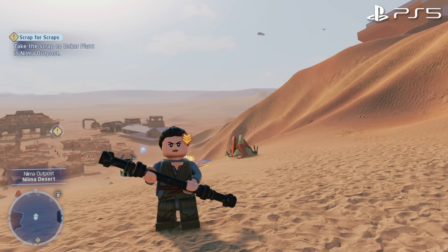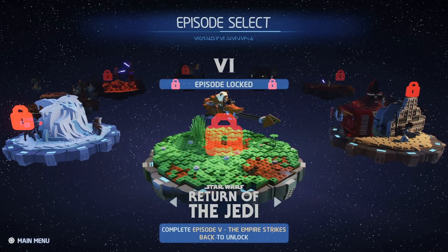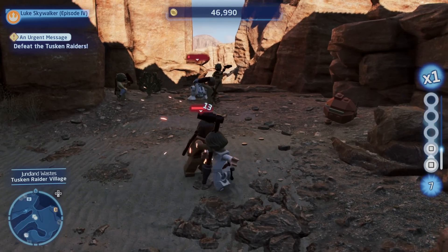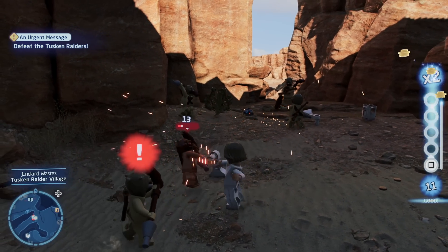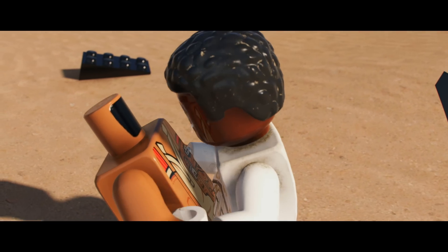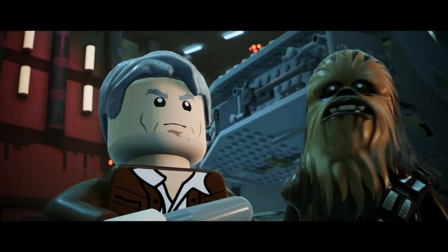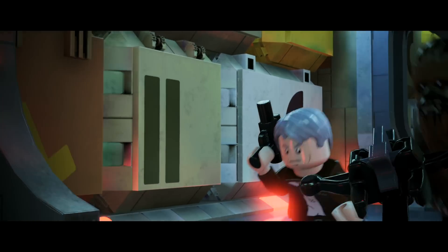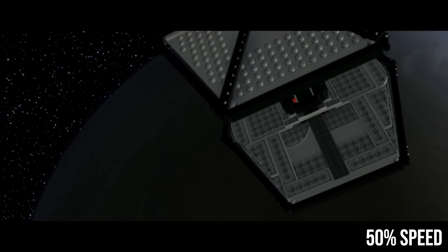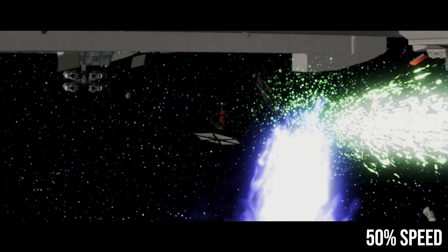Lego Star Wars: The Skywalker Saga is an excellent Lego adventure sure to please fans — one game with nine films of content, encompassing a variety of gameplay styles. It's not for everyone, but series veterans and younger players will likely enjoy it. Graphically, this is an impressive effort. The Lego figurines look tantalizingly close to the real thing at times, particularly in cutscenes, and Traveler's Tales has nailed the look of the imperfectly molded plastic finish on Lego. The frame rate issue in cutscenes is a sticking point, however. 60fps is definitely the best way to play on current-gen, but cutscenes look like a bit of a jittery mess as a result. Given the quality of the rest of the game, it really sticks out. Hopefully some sort of solution can be found.